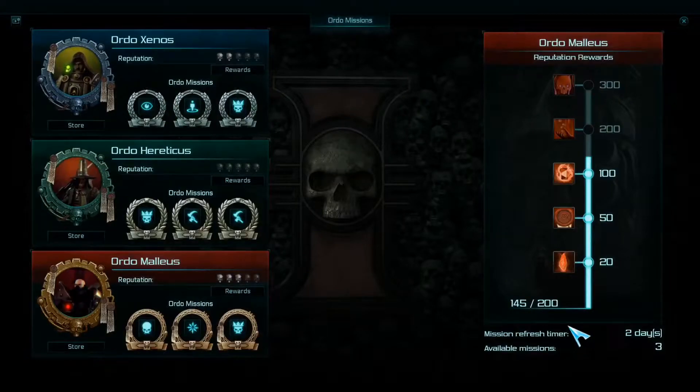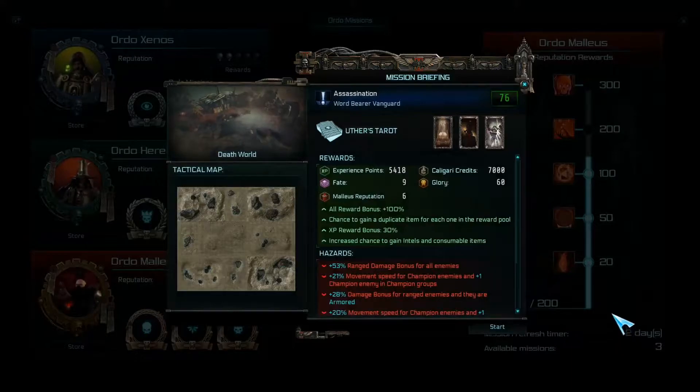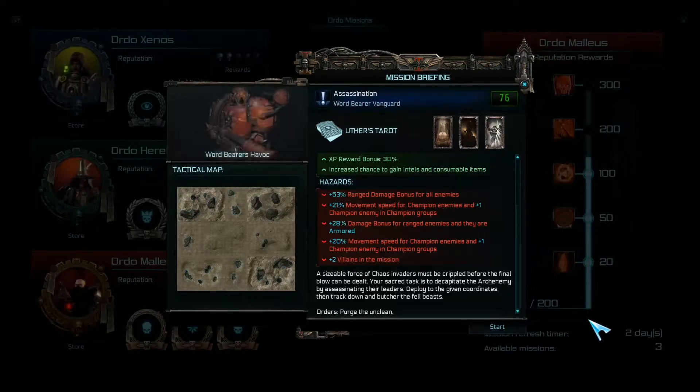Hello, beautiful people, and welcome back to Let's Play Warhammer 40k Inquisitor Prophecy in another round. This time, as you can see, another auto mission. I've already prepared this little assassination against the Word Bearer Vengard. A sizeable force of chaos invaders must be crippled before the final blow can be dealt. Your sacred task is to decapitate the arch enemy by assassinating their leaders. Deploy to the given coordinates, then track down and butcher the foul beasts. Purge the unclean.